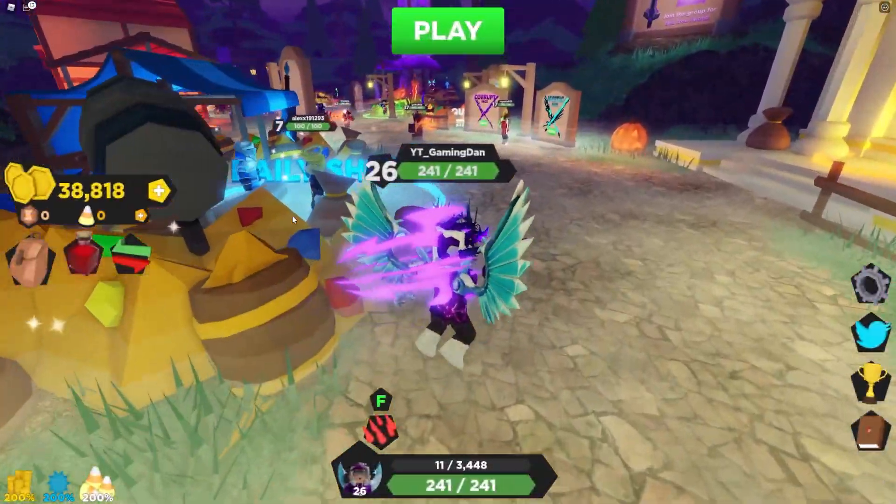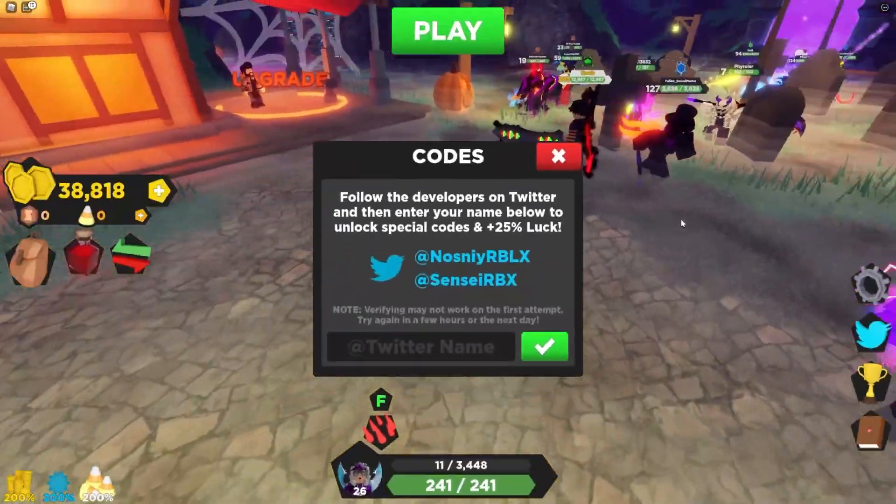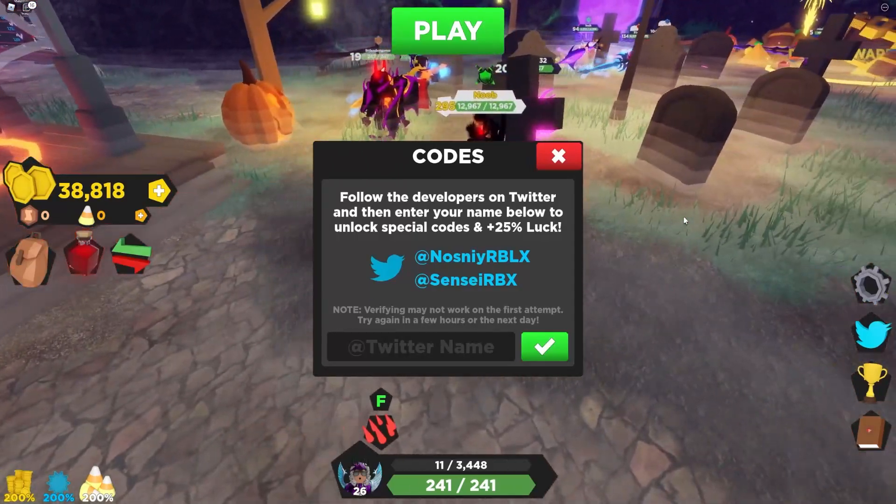If you don't know how to claim codes in Treasure Quest, go to the right side of the screen and click on the Twitter icon — the code menu will come up. These codes are in no particular order, so let's just get into it.